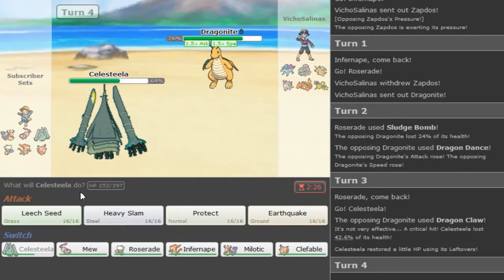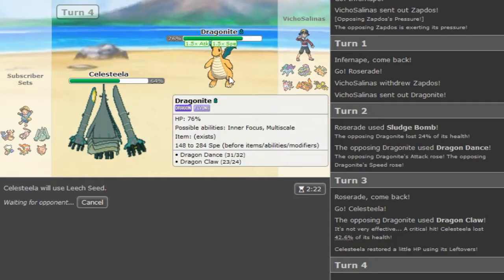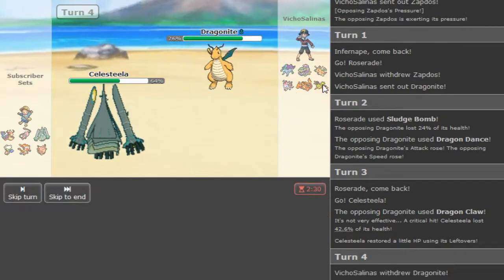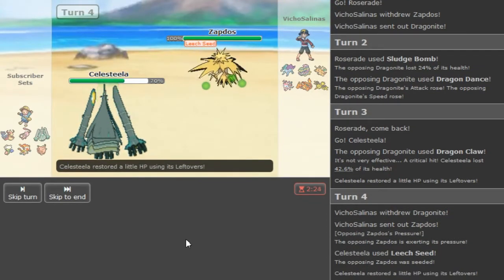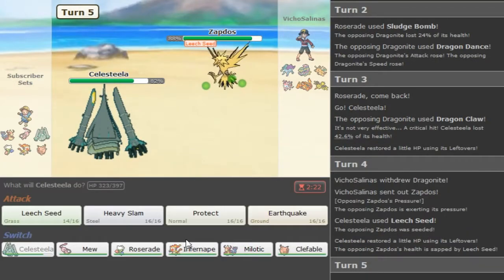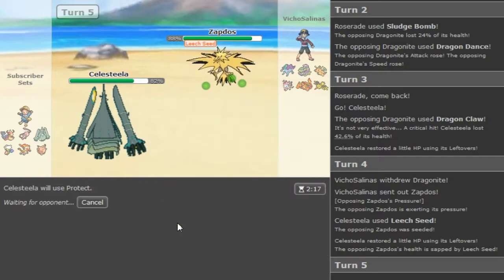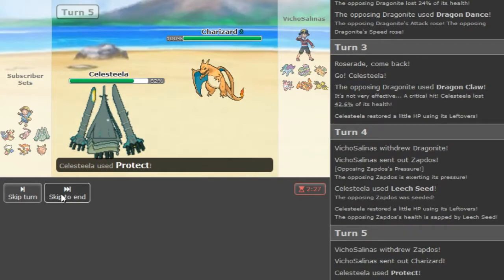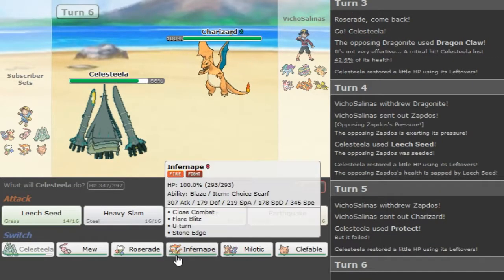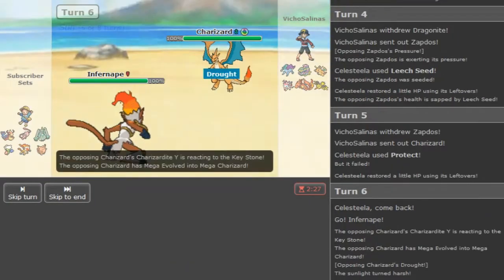He just goes for Draco Meteor and crits me - X button. Got a Leech Seed hoping he doesn't have Fire Punch. I gotta hope way too much, so like this team is probably not good. I just don't know how to build with Melodic and not use the same mons over and over again, because in my last Subscriber Sets episode I already used Greninja with Veil and all that, so I didn't want to use the same strategy again.